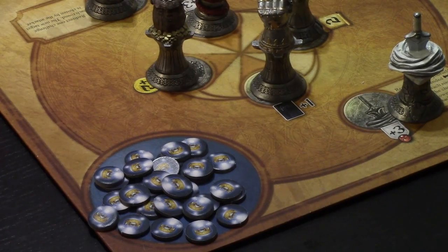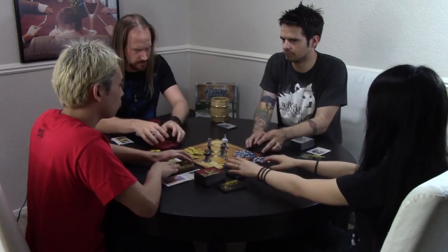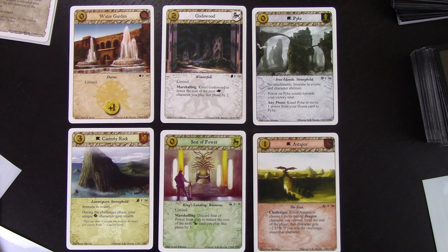Each player's goal in Game of Thrones is to collect a total of 15 power tokens representing your house's influence in Westeros. Powers are initially earned from the central pool, but can also be stolen from other players in power challenges, creating a cutthroat war for political dominance. There are four basic card types in the game. Characters make up the meat of the game by attacking and defending. With over 70 expansions released so far, you can pretty much find multiple versions of all your favorite characters.